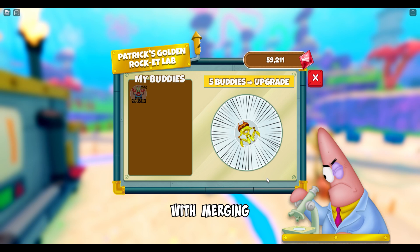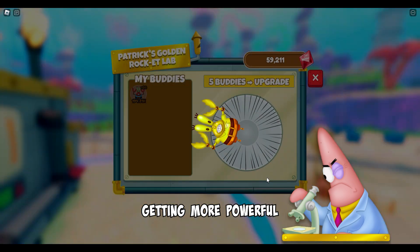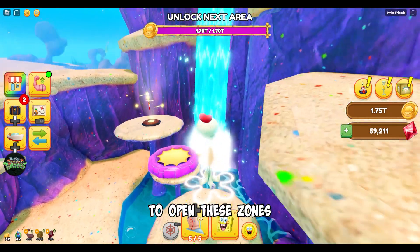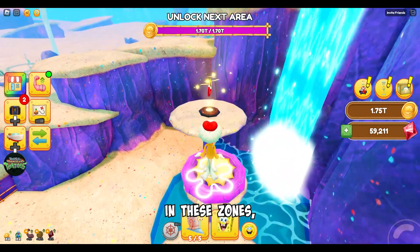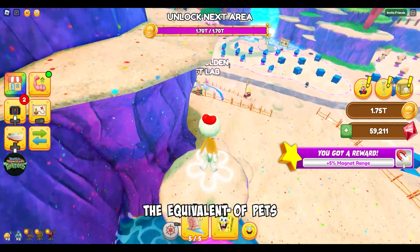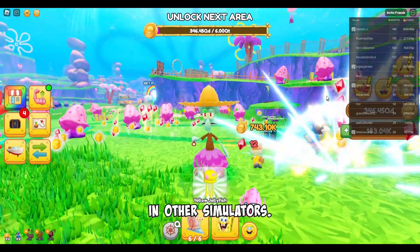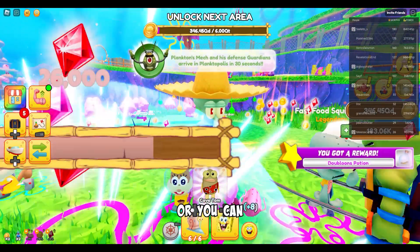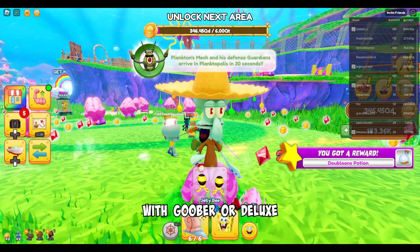I will keep up with merging some buddies because they keep getting more powerful but more expensive. So you go through the map to open new zones and find new quests in these zones, but you will grind for buddy points, double loons, and rubies. Buddies seem to be the equivalent of pets in other simulators. They have different rarity stats like rare, legendary, and mythical.